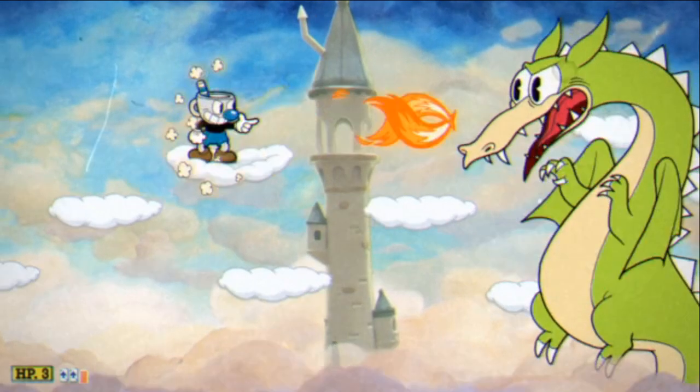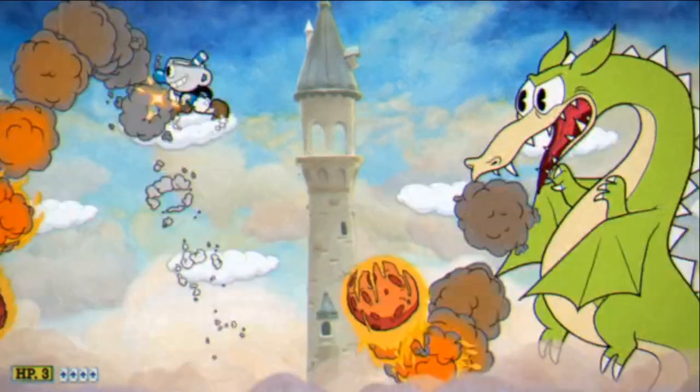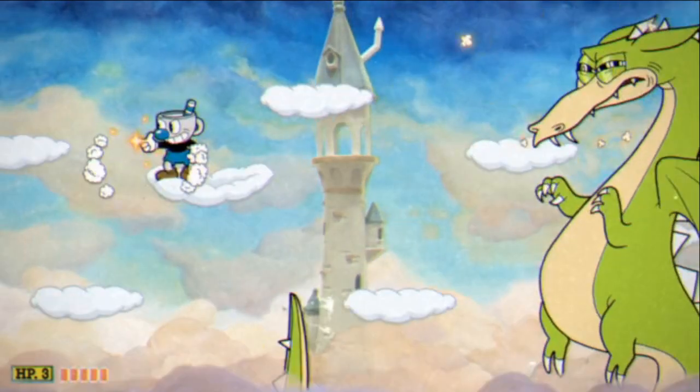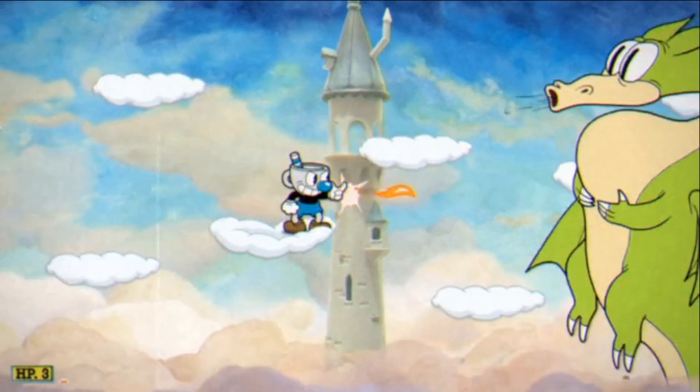Use charge shot in the first and third phase, not the second phase though. You need to dodge the fireballs and get as many parries as you want. Make sure to stay clear of the tail — for me that's a really hard attack to dodge — and don't forget to use your super like I just did.